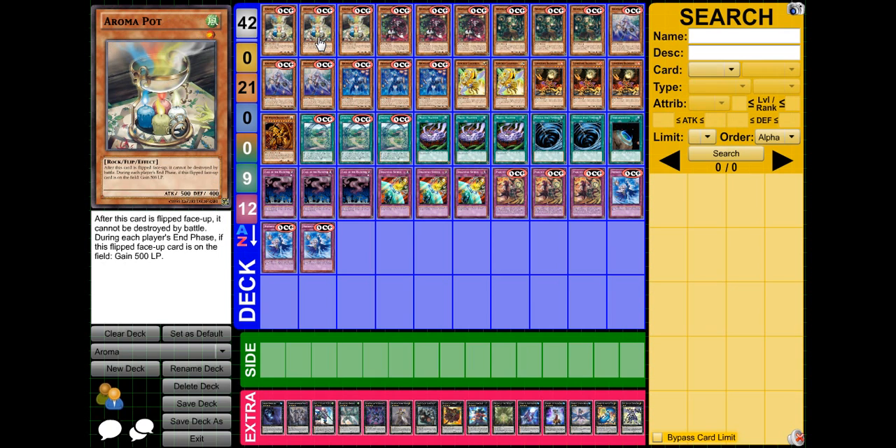I play three Aroma on the Pot. Basically, after it's flipped face up, it cannot be destroyed by battle, and during each player's end phase you get 500 life points. This card is really good — that 500 life points just keeps gaining and gaining, and it really stacks up after a few turns.